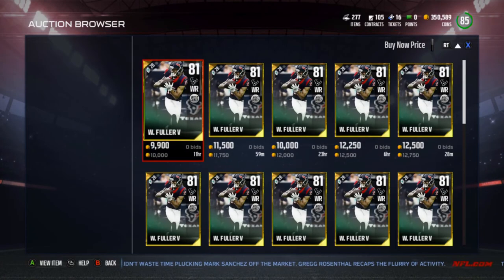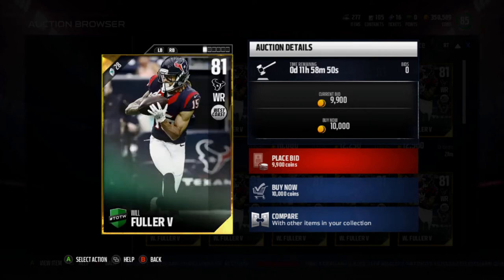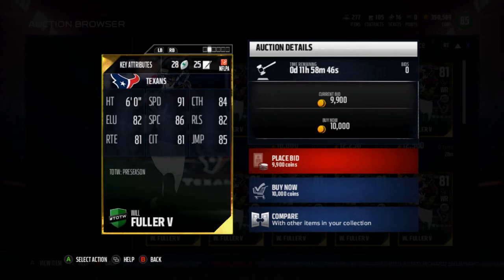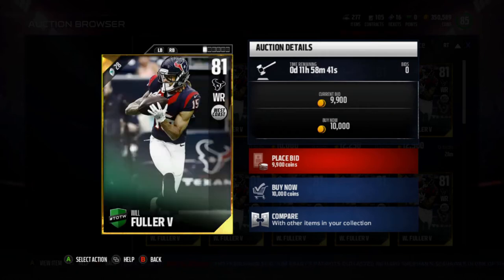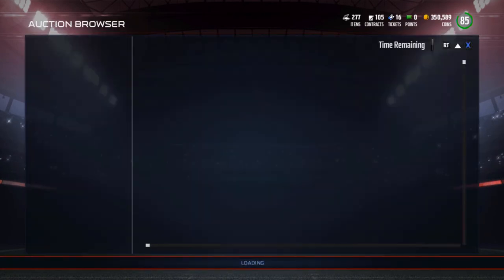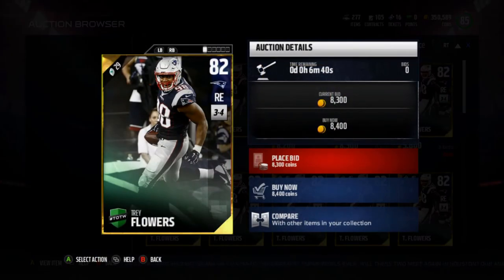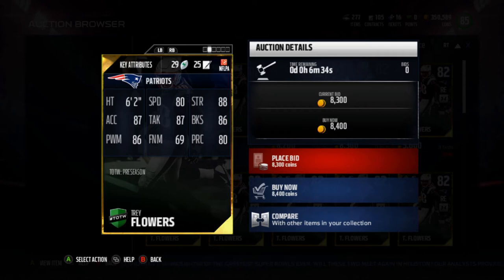Will Fuller is 10k, bringing the set total to 25,000. He's got 91 speed — really nice — 84 catch, 82 elusiveness, 86 spec catch, 82 release, 81 route running, 81 catching in traffic, and 85 jumping. An 81 overall receiver — I'd probably wait until the set expires to pick him up since he should drop to maybe 6k. Trey Flowers is going for about 8,000, bringing us to 33,000. He's got 80 speed, 88 strength, 87 acceleration, 87 tackle, 86 block shed, 86 power move, 69 finesse, and 80 play recognition.